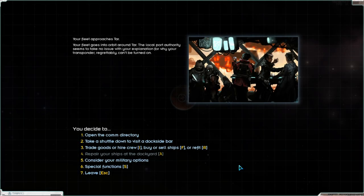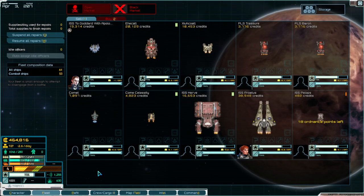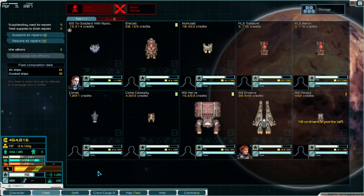Welcome to my Starsector Beginner's Guide explaining how ship abilities work. This is a follow-up to my complete Beginner's Guide to Starsector — there'll be a card linking to that at the top right. I'm assuming you already know a little bit about the game and how to do some trading, pilot your ship, and move around. This guide is going to cover special abilities for ships in Starsector. We're going to click on the trade goods menu and go to the fleet screen, because I'm going to show you where the special abilities of your ships actually are.